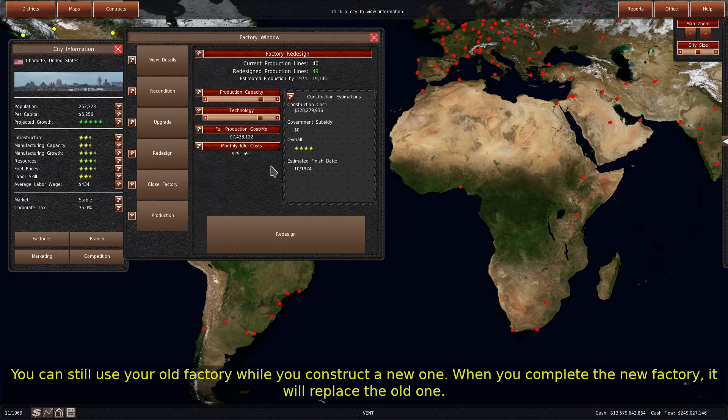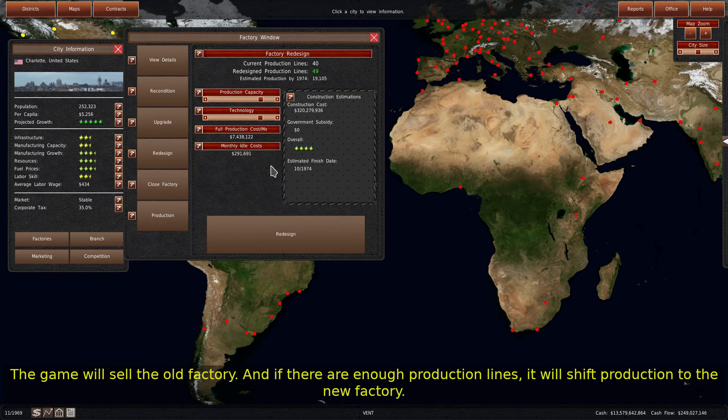You can still use your old factory while you construct a new one. When you complete the new factory, it will replace the old one. The game will sell the old factory, and if there are enough production lines, it will shift production to the new factory.